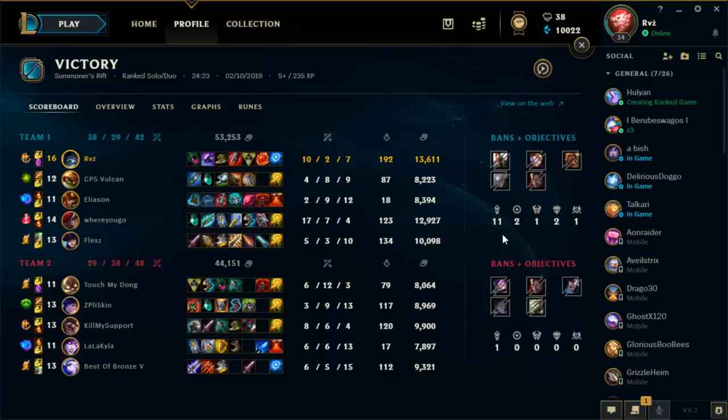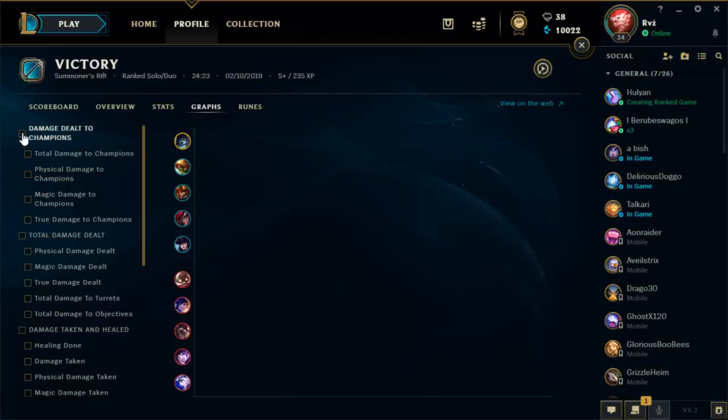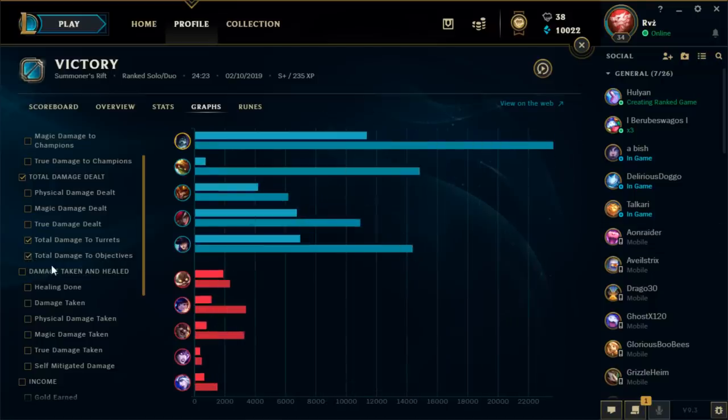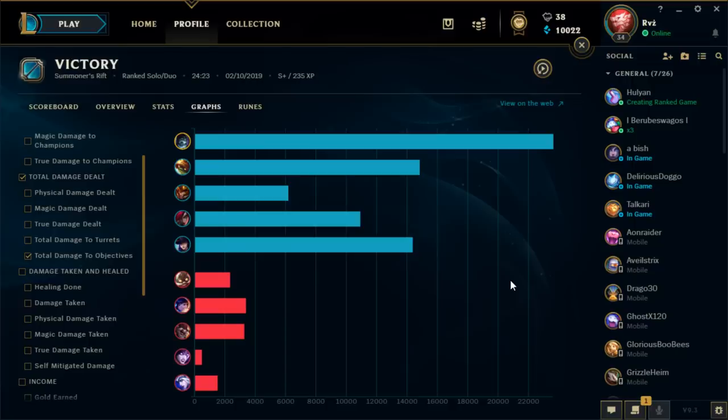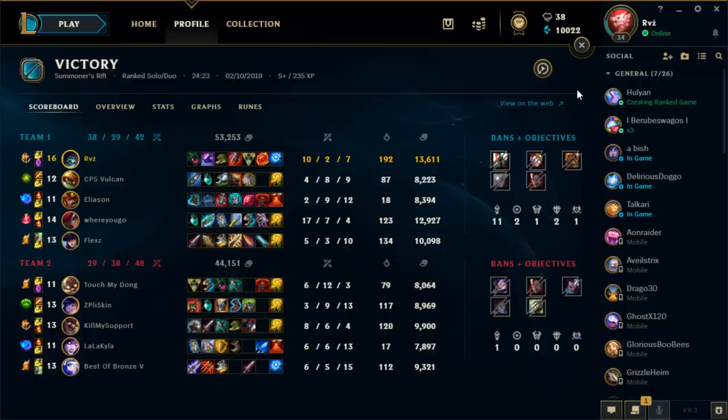End game stats: 10/2/7 on Yorick, doing the most damage in the game at 27k. Damage to turrets was 11k and damage to objectives was 23k — Yorick just takes objectives very, very easily and quickly. Look to use that to your advantage on the champion. If you enjoyed this video, be sure to drop a like and subscribe. If you're interested in requesting a champion for this series, coaching, or playing a duo game with me, check out my Camelot page — link is in the description below. Thanks for watching guys, have an awesome day and I'll see you in my next video.